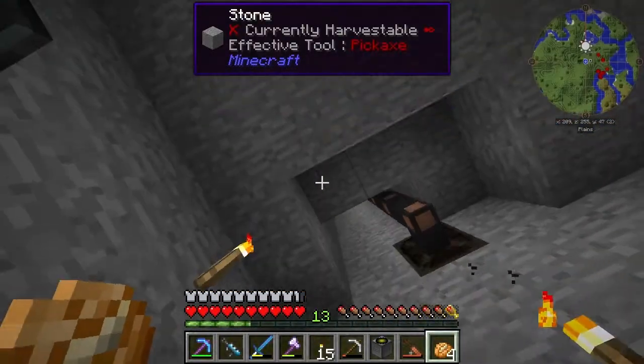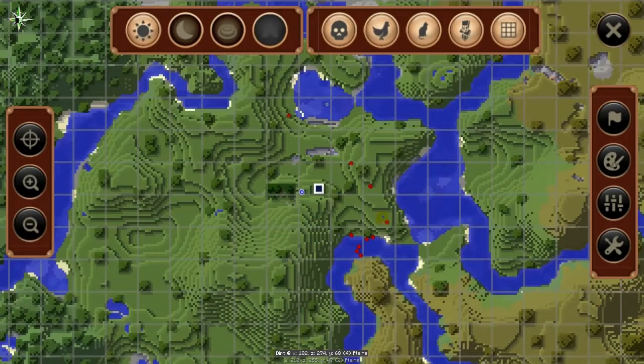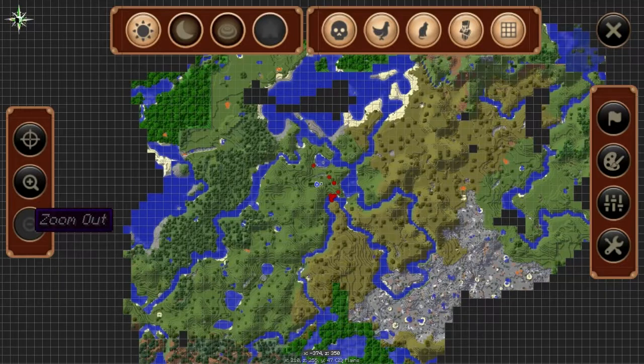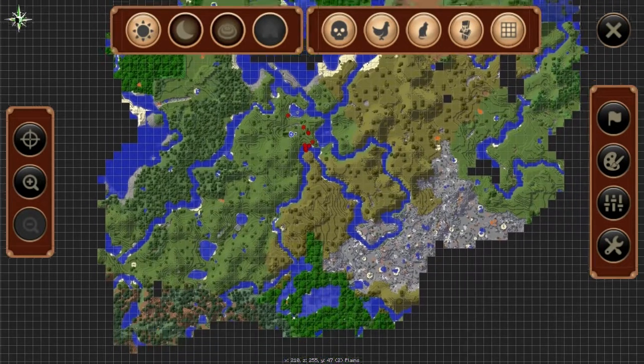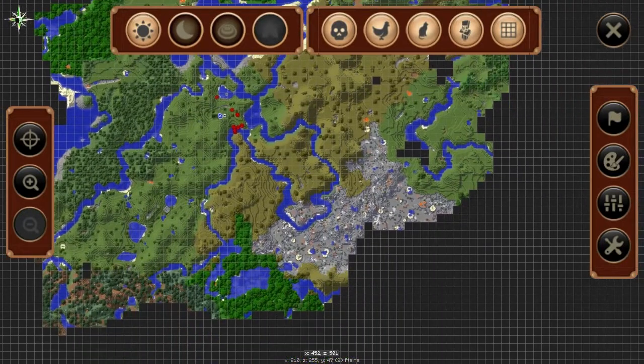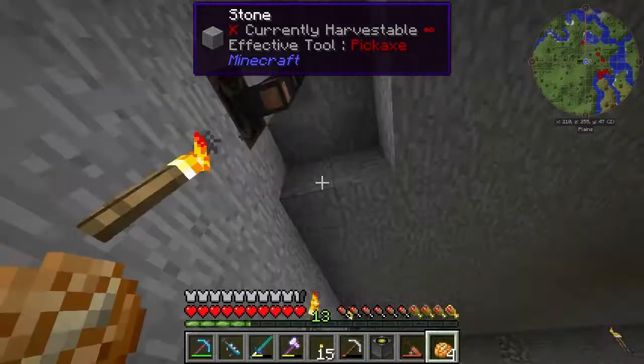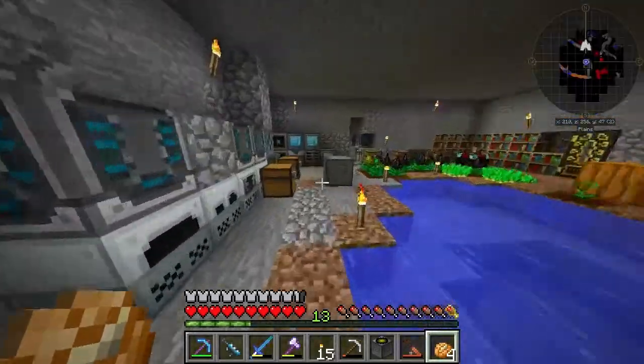Funnily enough, if you stand here you actually get the map — I didn't even realise. I did a lot of searching around. There used to be a village nearby and I just can't seem to find it. A lot of the terrain got changed in the 1.11.2 update.